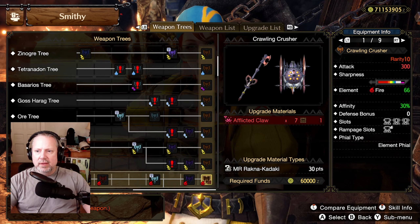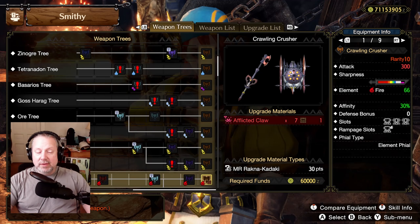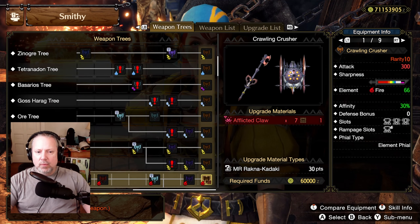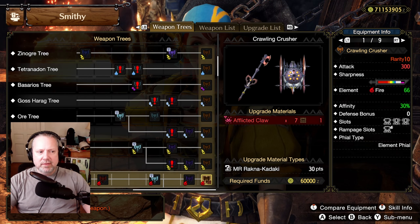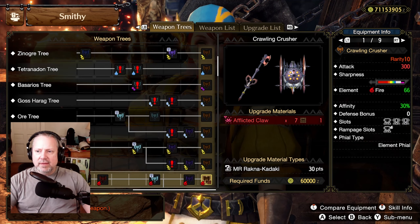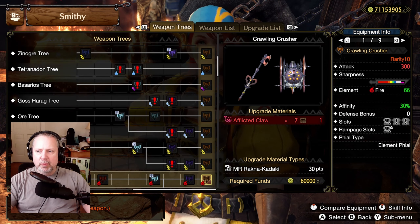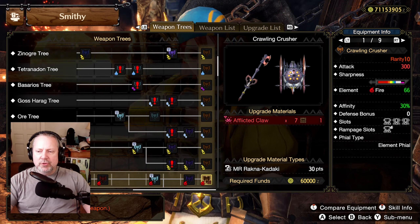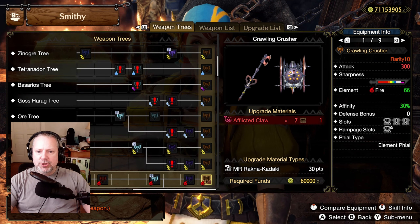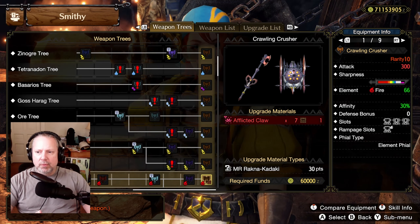Some of those are impact phial — skip those. For our fire option it's a 54 or 45, for ice the top pick is 71 element phial, and for thunder there's a 75 thunder element phial — the slots are terrible but it's 75 thunder, which is insane. Affinity doesn't help us at all, so we're not even going to worry about it. The element damage is going to overshadow raw damage by a factor of 10 to 1, so raw is meaningless for our purposes.